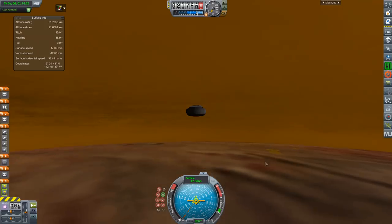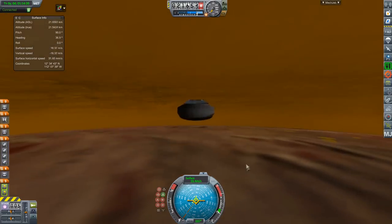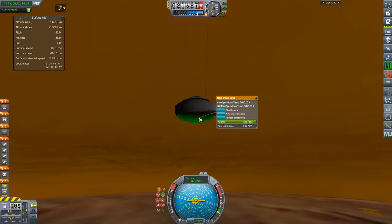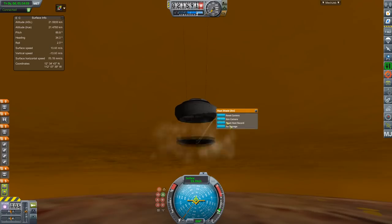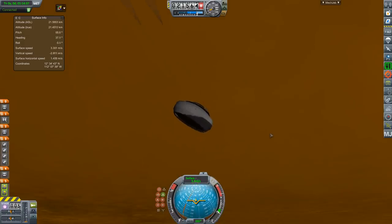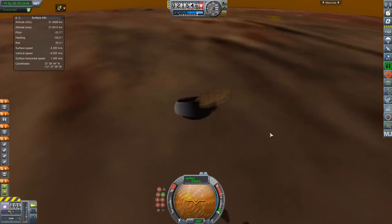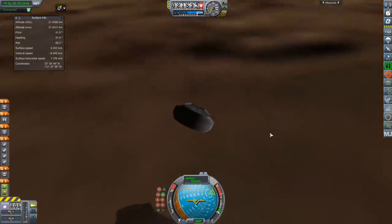Now Titan has of course already been visited by the Huygens probe. I built this in real solar system and had some issues with jettisoning the heat shield — I had to improvise here. I'm presuming that's why they get four million dollars to investigate such problems and make sure they don't happen, although they will be playing with something a little more accurate than Kerbal Space Program.